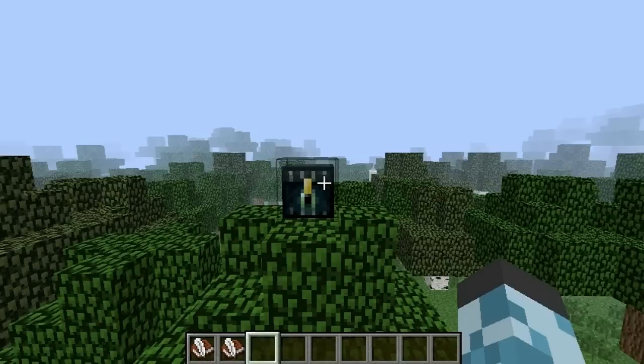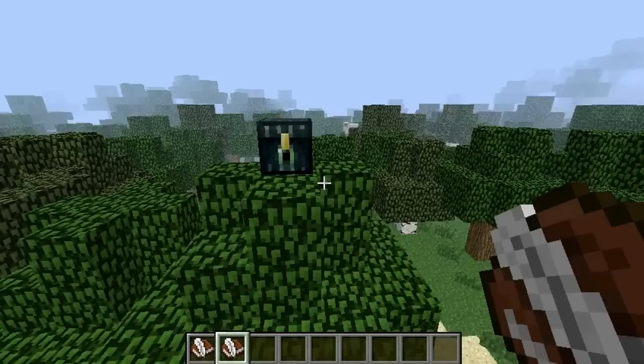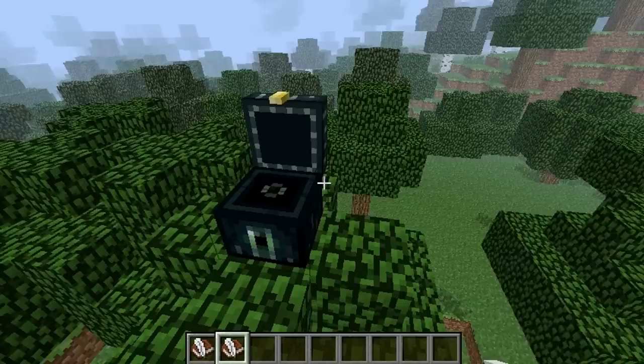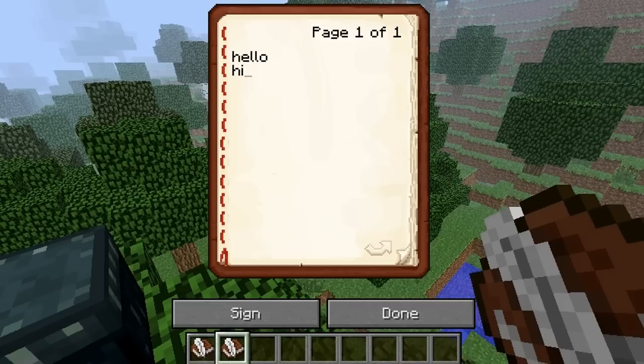You get this and you write in 'Hello', and then you press done. And then I'll put it in here. And then someone else on the server can open this book up and see they've written 'Hello', and then you can write 'Hi'. You can write anything.